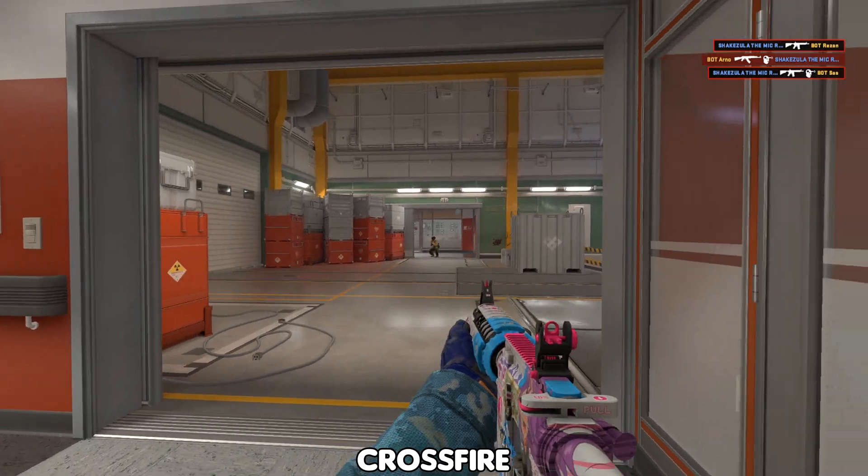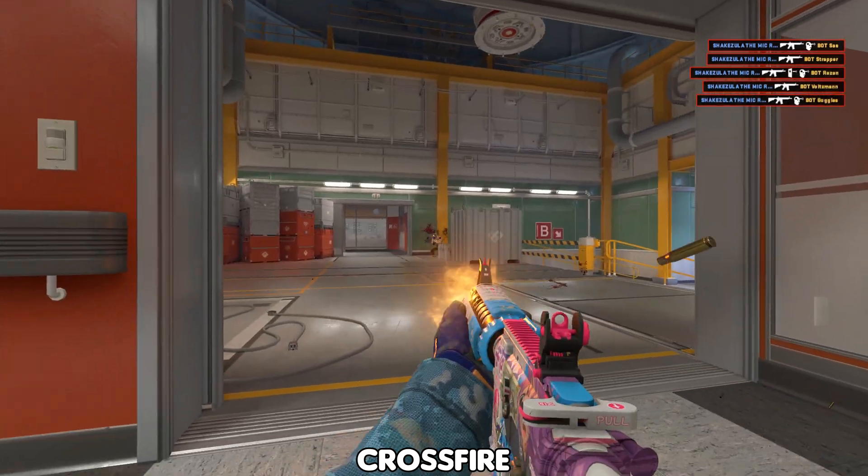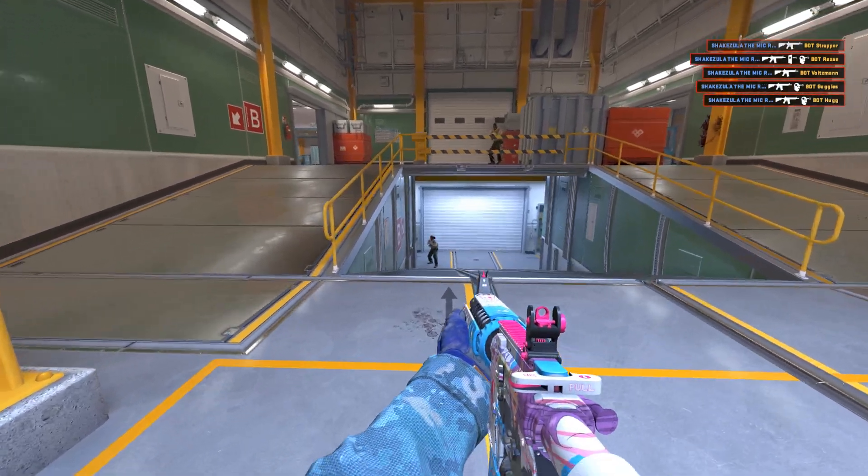When it comes to aim training, Crossfire might be the best place to start. A fast-paced game mode where you can shoot bots that peak you in realistic ways, giving you optimal practice.